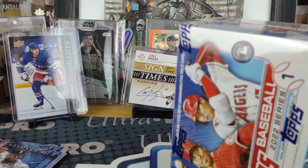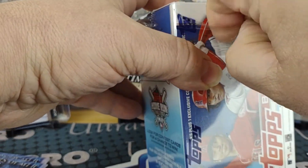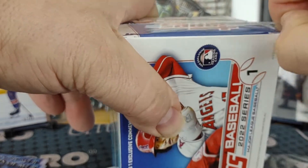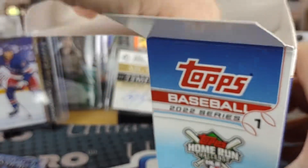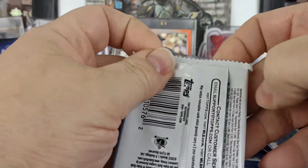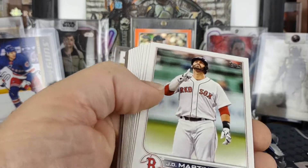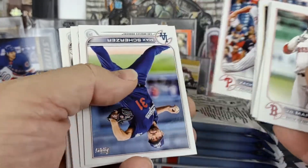Okay, ready to jump into box two. Maybe get lucky and get a Wander in box two — be crazy if we got a gold one. The odds would be astronomical for that. There's the relic. We'll go this way just to make it easier. Wisdom, Hosmer, Gilbert, Mullins, Wheeler, Scherzer — who's no longer on the Dodgers.